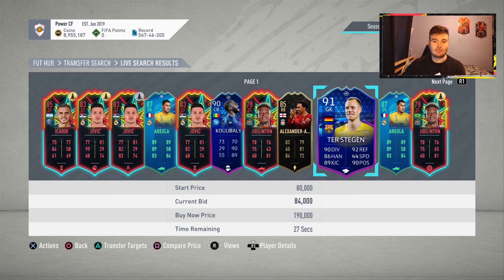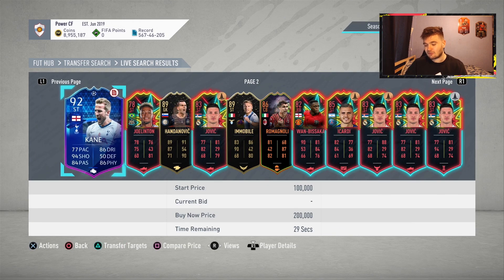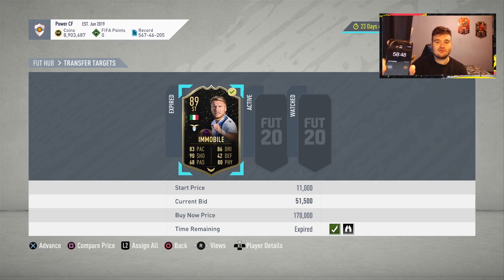So to stay good, FutBin goes around about 85k and he's got a chemistry of 84, so it's not great. What we're going to do is set a timer on our phone for one hour and start it right now to see how many cards we can pick up. Just over one minute into this challenge, we've actually picked up a Mobil 89-rated for 51,500.